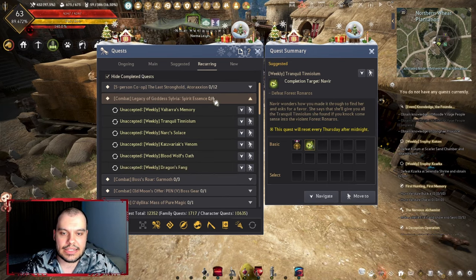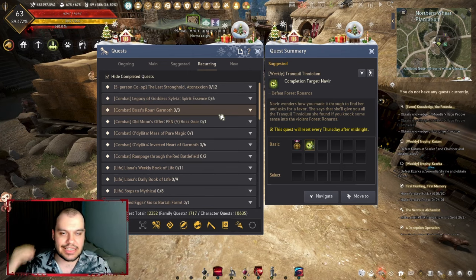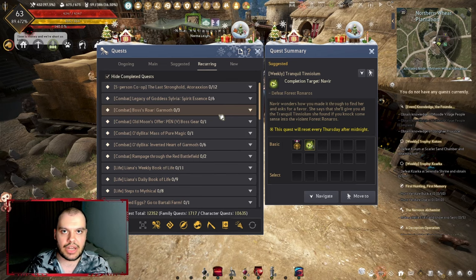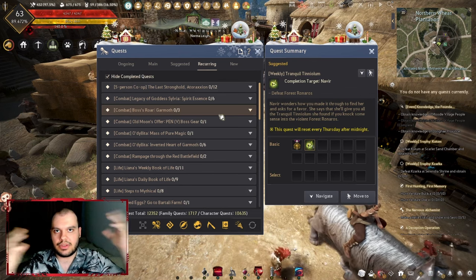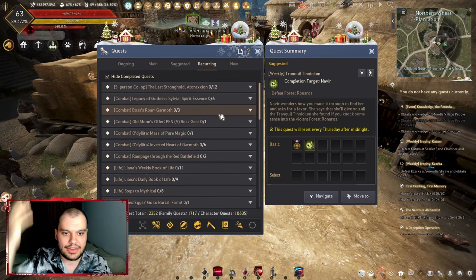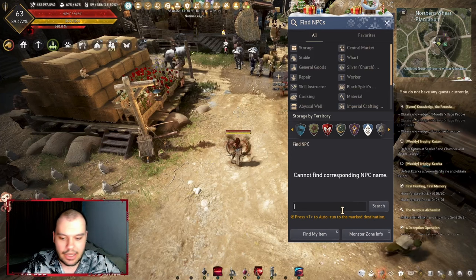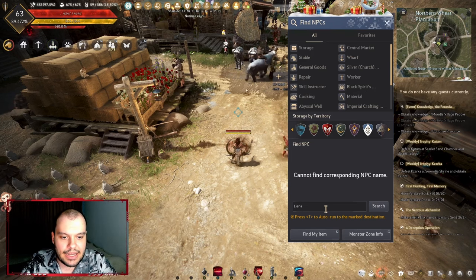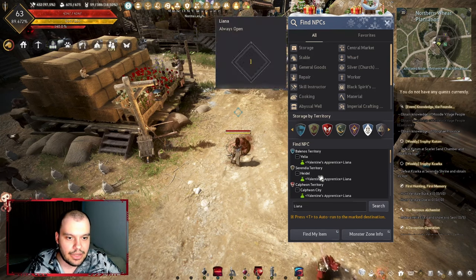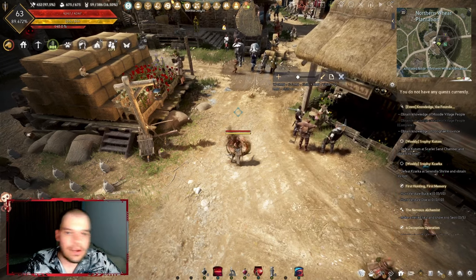There's also a weekly quest from an NPC called Liana in each city. She gives you this quest as long as your contribution is somewhere between 220 and 350, and it will help you grow your contribution further. To find her, press the search icon near your mini-map, type 'Liana,' and it'll find her. She's in Balenos, Serendia, Velia, Oldia, and Calpheon.